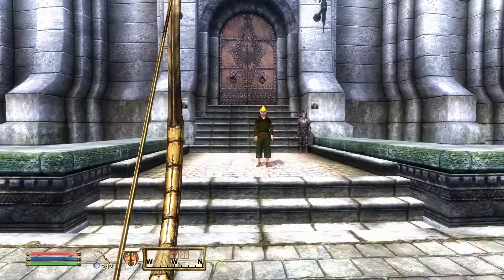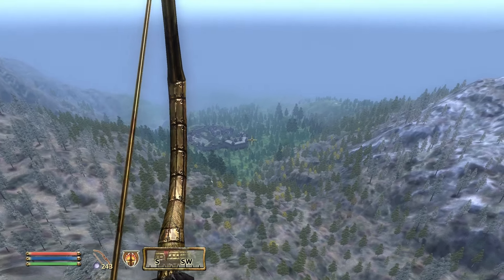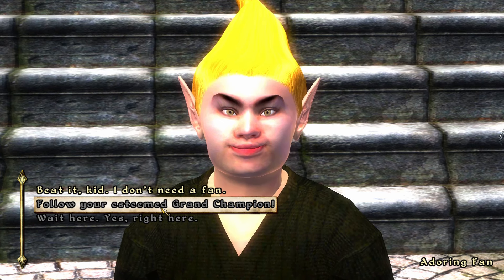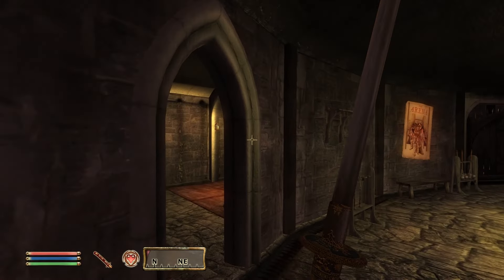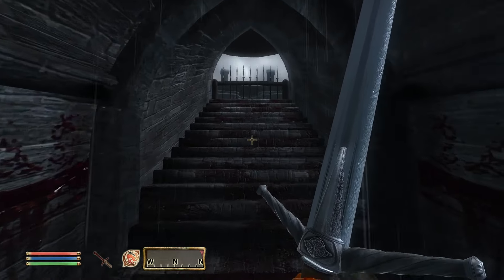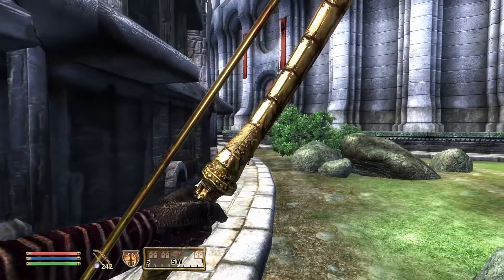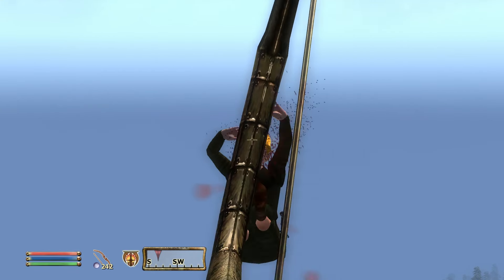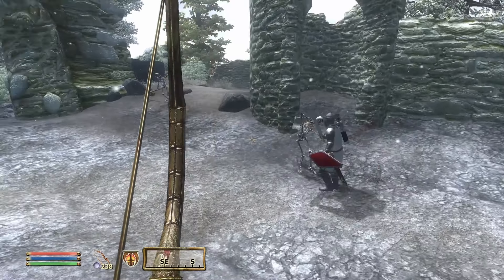Moving on to the third follower in the base game — and this one needs no introduction. He has achieved god-like meme status over the many years since Oblivion was released, and he might just be the most simultaneously loved and hated NPC in video game history. He is, of course, the Adoring Fan. You can gain him as a follower by completing the Arena quest chain, which is actually really simple. You just need to travel to the Arena in the Imperial City, go down into the Bloodworks and speak to Owen, and then you just need to win all of your matches to become the Grand Champion. And for doing so, you'll gain the Adoring Fan as your loyal follower. By Azura, is he useless — he's annoying in the extreme and he also runs away during combat. On the plus side, you can find lots of different creative ways to murder him, though I will warn you, he does respawn.